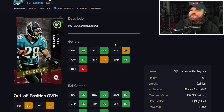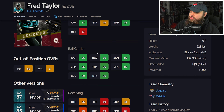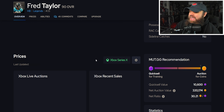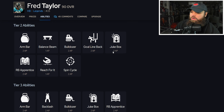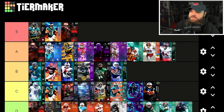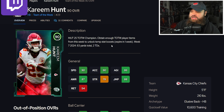Probably my favorite running back I've used all year: Fred Taylor. He's 6'1", 228 lbs, 90 speed, 88 acceleration, 84 agility, 89 change of direction, 90 break tackle, 88 juke, 90 trucking, 76 catching, 81 short route running. He can get RB Apprentice, Spin Cycle, and Jukebox. Fred Taylor is the best running back we've covered so far.